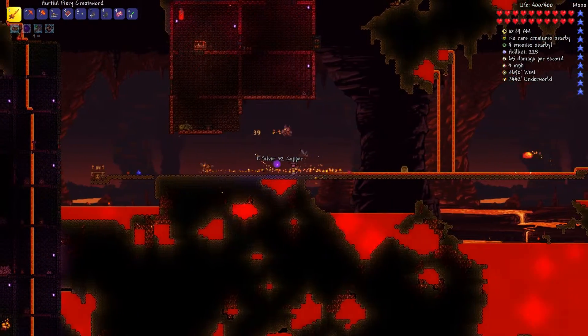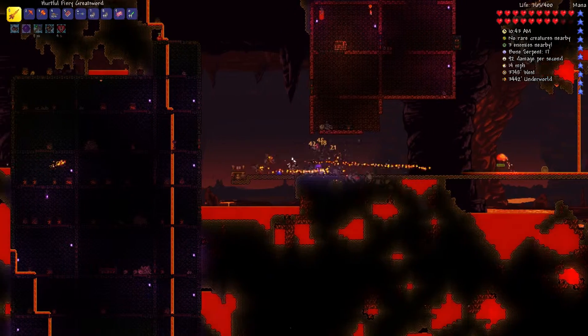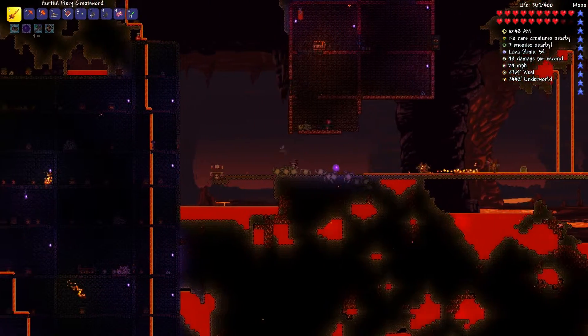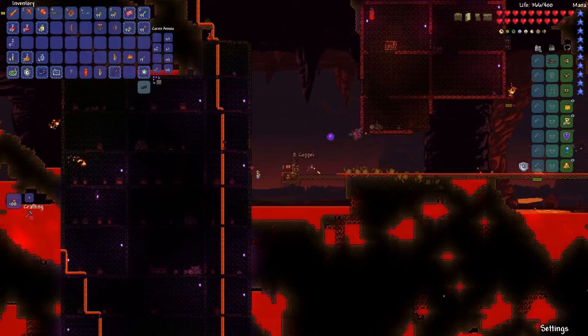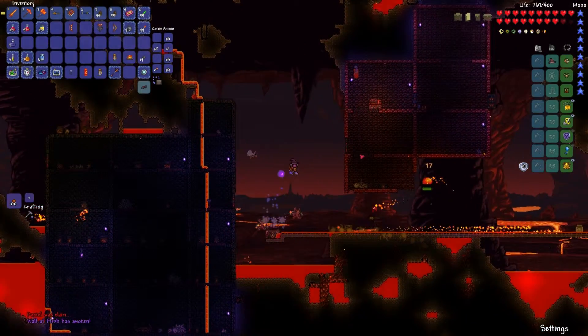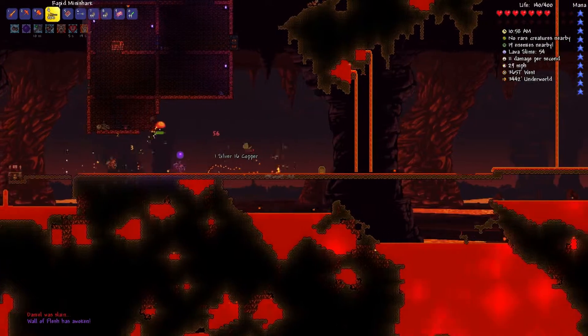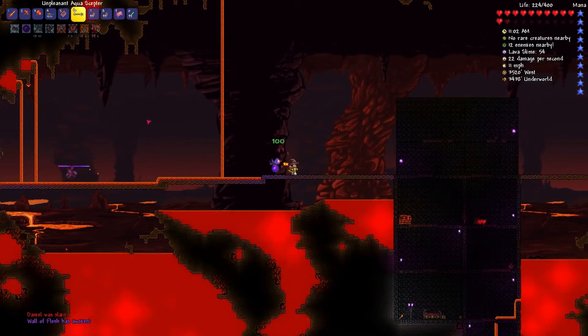Alright, come on, almost there. Now this slime's coming - if they just touch you that's like 40 health down. I'm just gonna summon it - I can't keep worrying about these little guys. I'm standing in lava apparently. Well, that's a great way to start the fight.